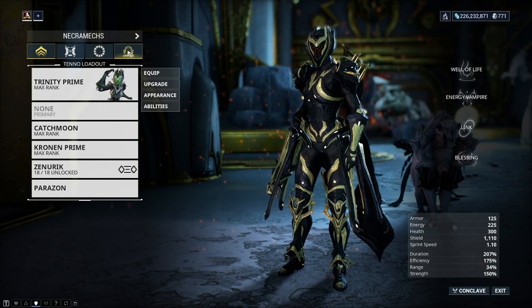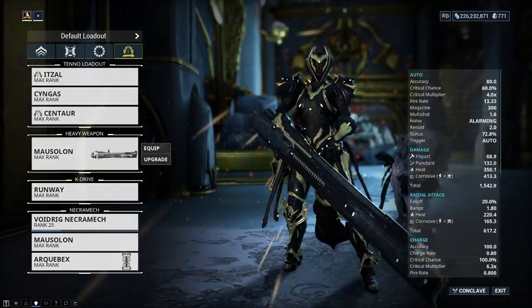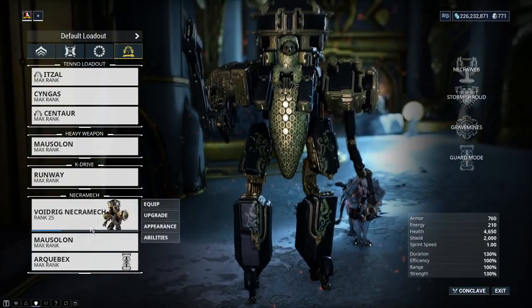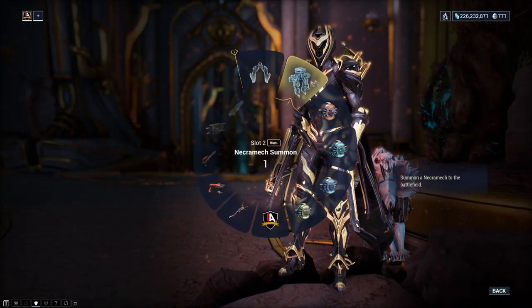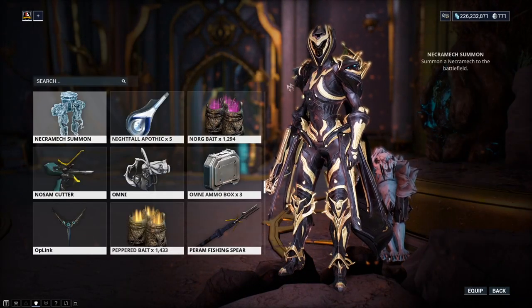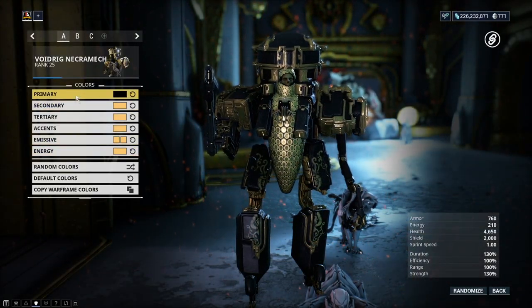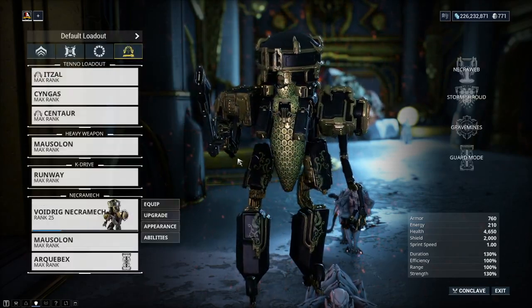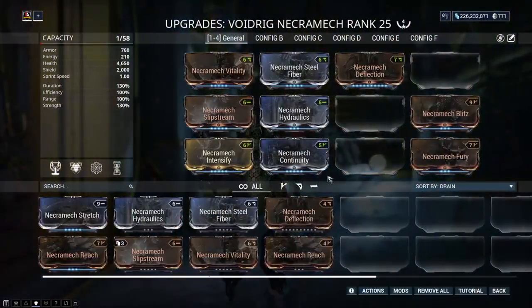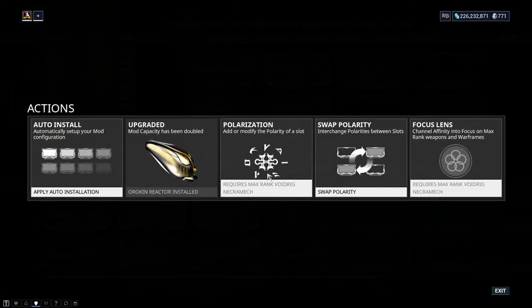Once you have all of them crafted — which takes around the same time as crafting a normal warframe — you can collect it from your foundry and view it from your arsenal alongside your archwings and K-drives. You'll also want to put it inside your gear wheel so you can summon or resummon it later. You can change the colors of your necromech to keep the fashion looking crispy, and equip any necromech mods in the modding section. The necromech has 12 mod slots — the biggest in the game — and you can Forma it and upgrade capacity with the Orokin Reactor.